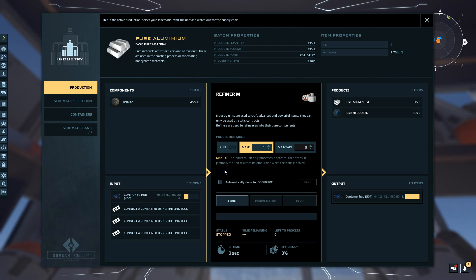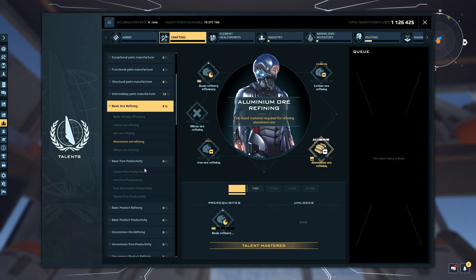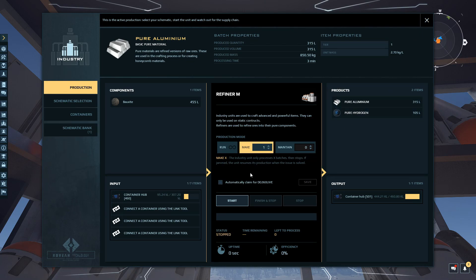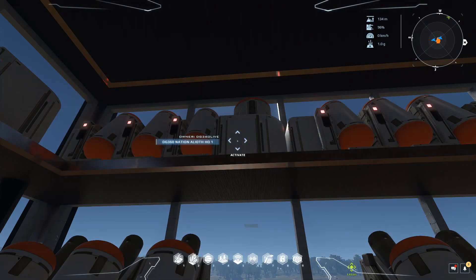The next thing we can do to bump up our mineral yield is go to basic pure productivity. Let's look at pure aluminum productivity and see what happens on that end of the tree. Train, confirm. Before this change I had everything maxed out around level four or five. You definitely want to get those yields up before you start production again. Let's push now — we went from 441 input and now we're getting 324 out.